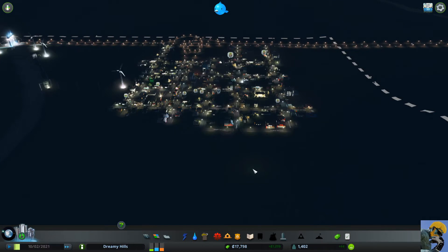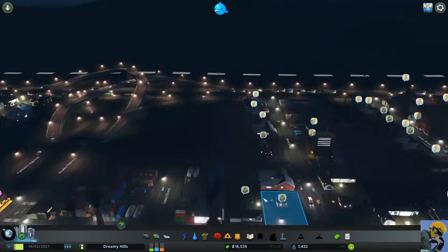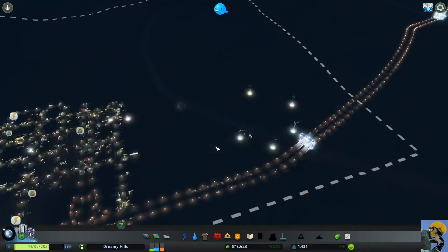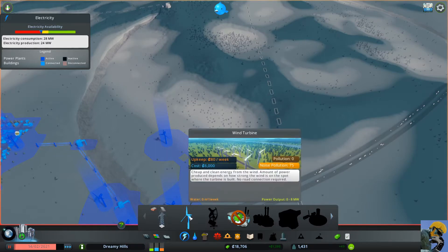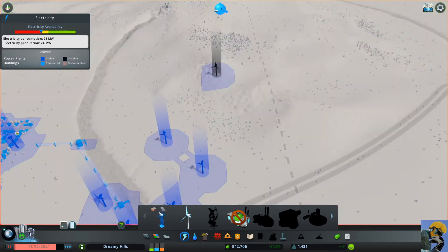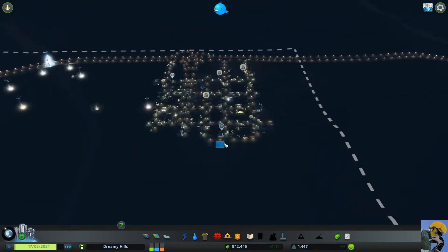I'll build more industry and commercial here, make sure water is connecting, then ramp up to speed three to make some money. We have garbage issues and power problems — wind might have stopped. I need to build another wind turbine. Let me find a good spot up on the ridge to maximize output. I'll put in some high tension wires temporarily — we can get rid of those later. The garbage situation is also disturbing.